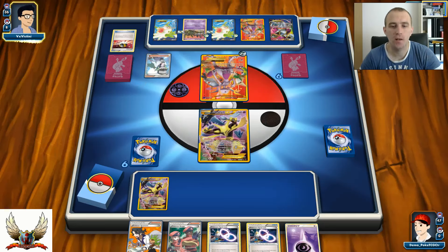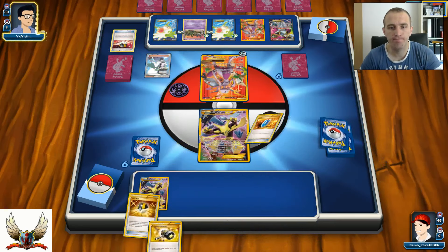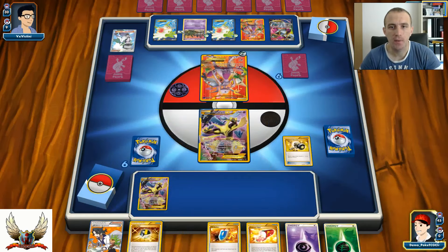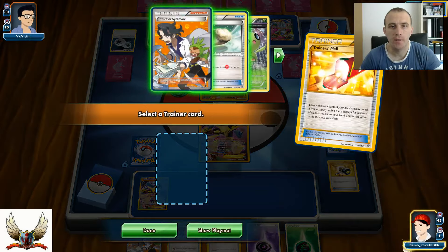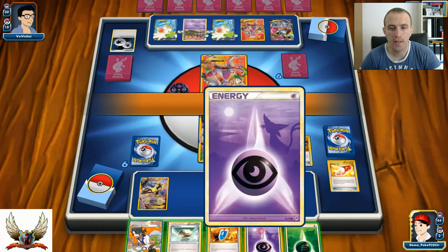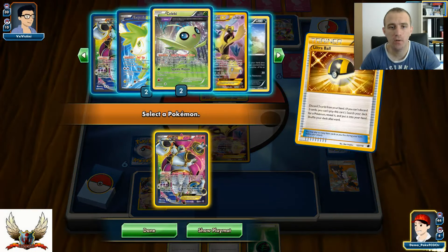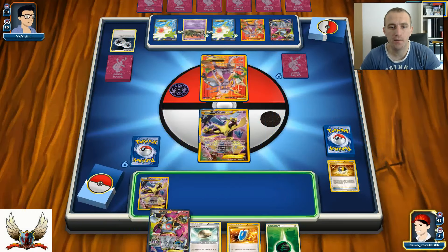There's an N, so I lost two of my Spirit Links for turn one, and Professor Sycamore for seven. At least there's Ultra Ball and Enhanced Hammer. Let's go with Enhanced Hammer and a Trainers' Mail to get that Float Stone - seems pretty good. Let's take a risk with Ultra Ball for Psychic Energy and Professor Sycamore. I'm really looking forward to grabbing Celebi to force my opponent to take some damage counters.